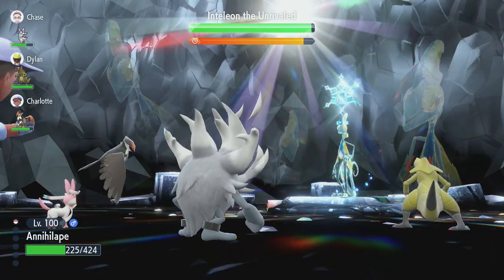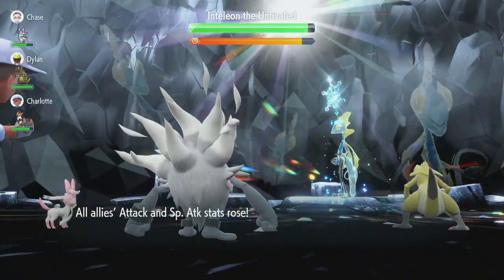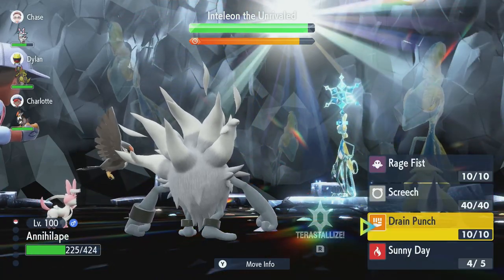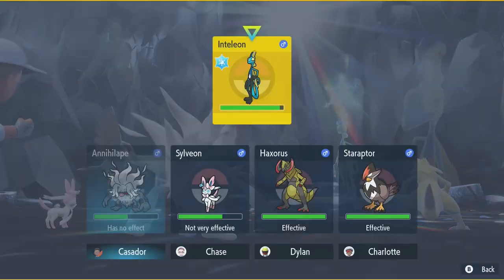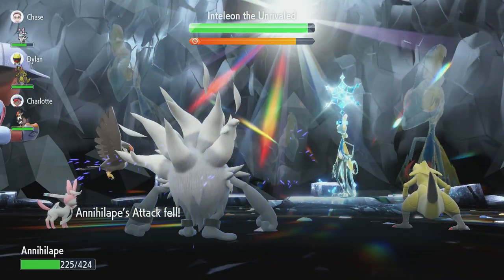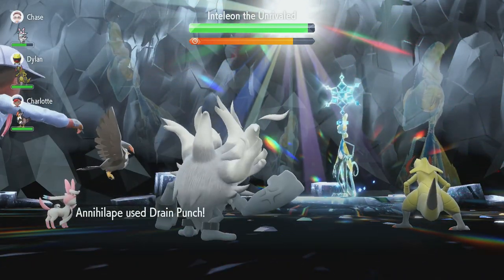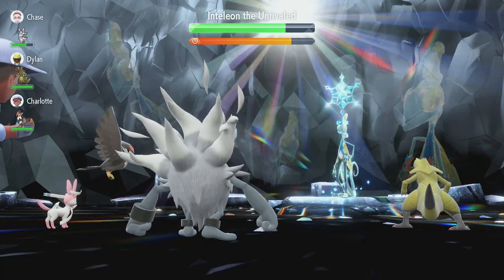One thing that can happen and is truly annoying is getting frozen. Fortunately, here it did not freeze me and I'm able to pull off Sunny Day, forcing Blizzard back from 100% accuracy to its original 70% accuracy. On the second turn I want to go all-out, so that with two consecutive turns I can dish out as much damage as possible. Now that I've set up the sun and used the cheer, all I have to do is go for Drain Punch. Inteleon goes for Tearful Look which would drop my Attack — but with Defiant, I get a +2 instead, same for Special Attack.